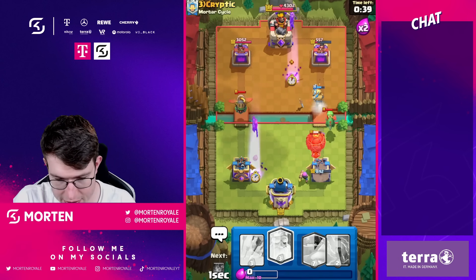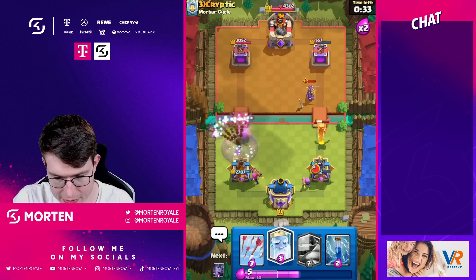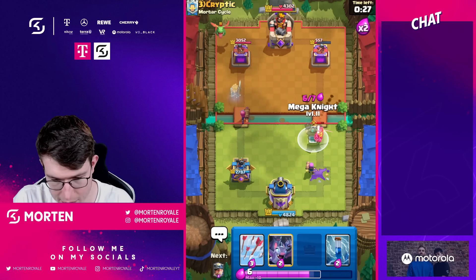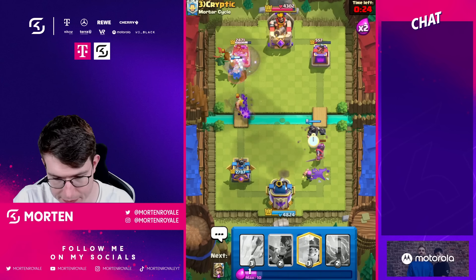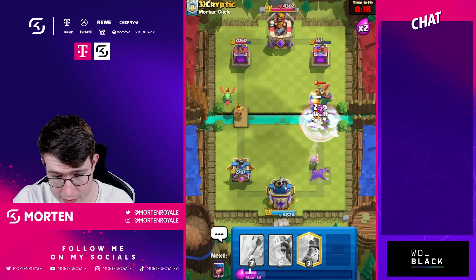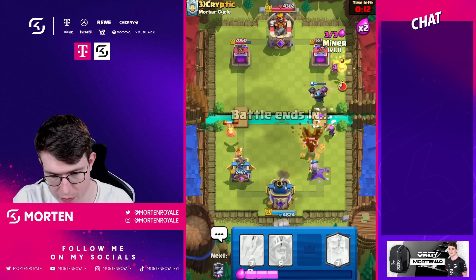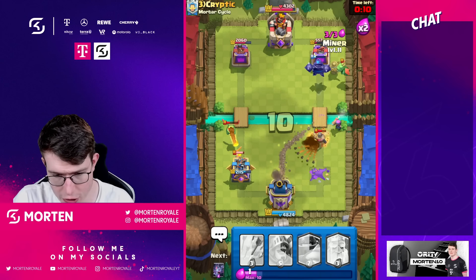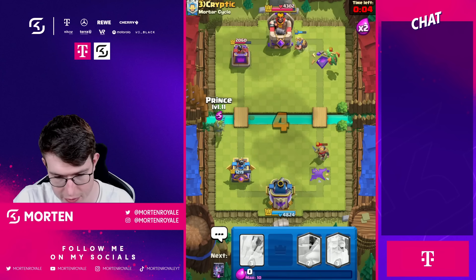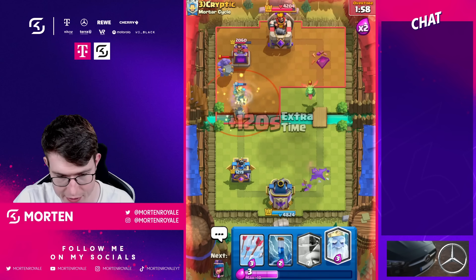The question is whether we're able to stop the balloon — we are not. Bigger question: are we still able to take his tower? Going ghost. Going mega knight. Going bats and zap. Please go on top — he does it! But can I defend his balloon now?